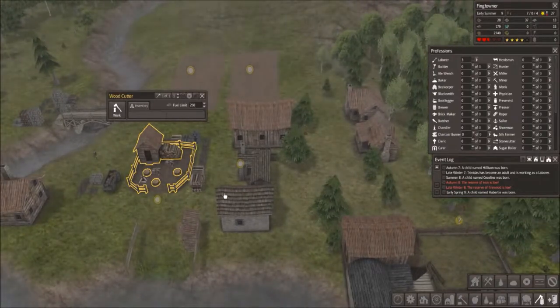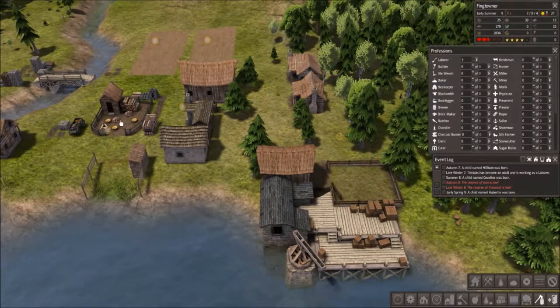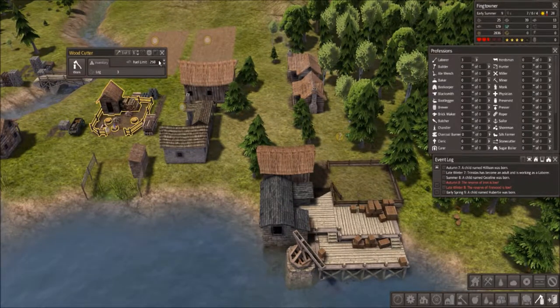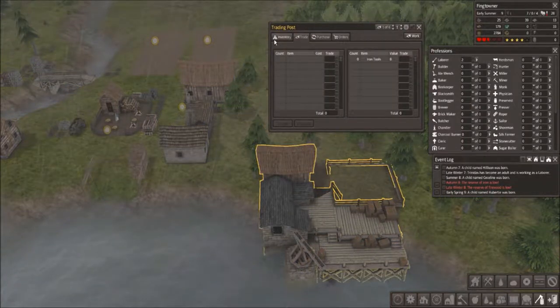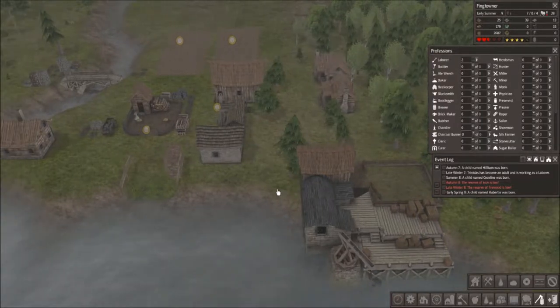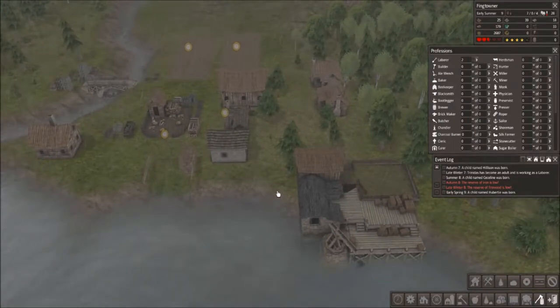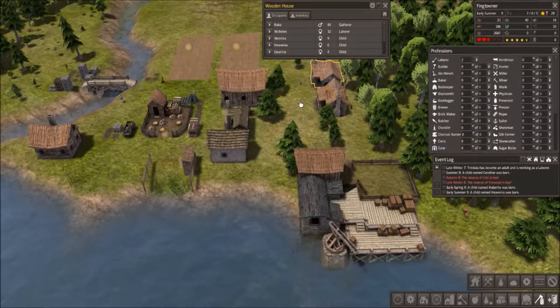That's the firewood going up to 179 — let me set it back to 200. Let me have one person temporarily work here and bring over 75 firewood in addition to the 10 tools. We got another child — Havania, another girl.